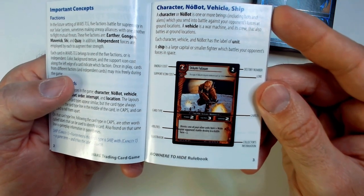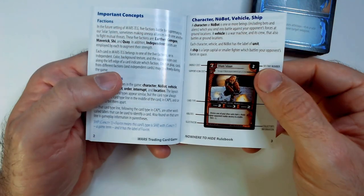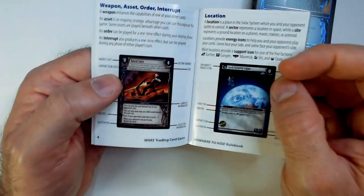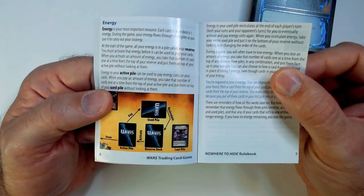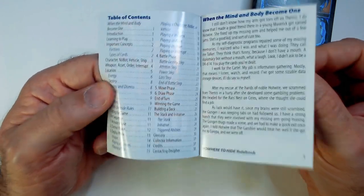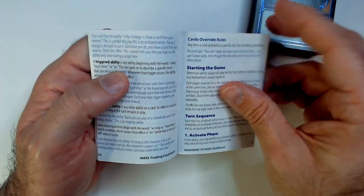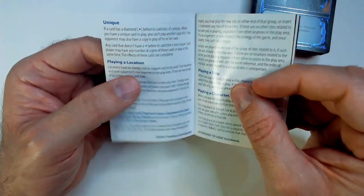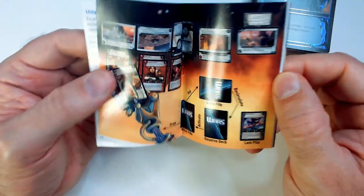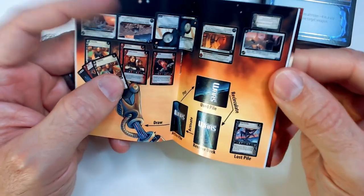Card layout: energy cost, support icon, destiny number, some lore, labels, abilities. It might be more self-explanatory than I think, but there's always quite a lot going on. Energy works like your mana. There's a lost pile, reserve deck, active pile, use pile. The sequence has an active phase, control phase, and deploy phase. That's not too bad — I'm kind of interested in playing it a little more now. Doesn't look overly complicated.